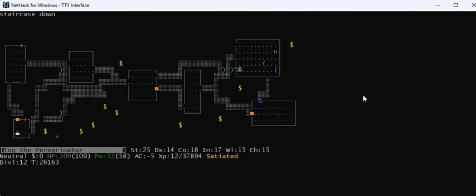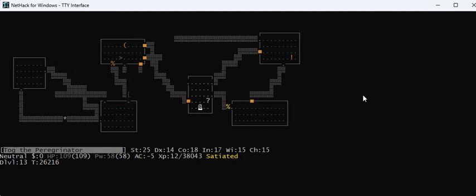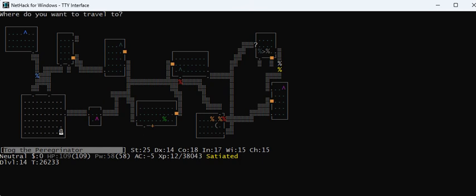There's a peaceful gray unicorn. I'm neutral, he's neutral — don't kill unicorns that are neutral. He confused me. When you're confused, you apply your unicorn horn to get unconfused. Unicorn horns are not as valuable in 3.7 as in 3.6 because they do not regain attribute levels you've lost — you have to pray or use a potion of restore ability to get those back.